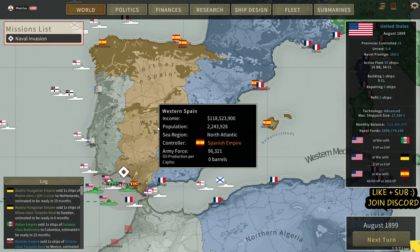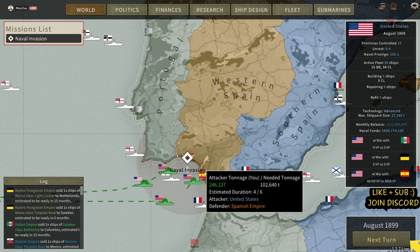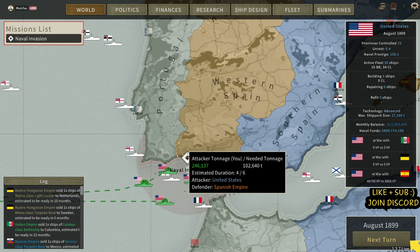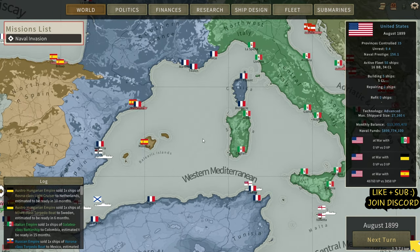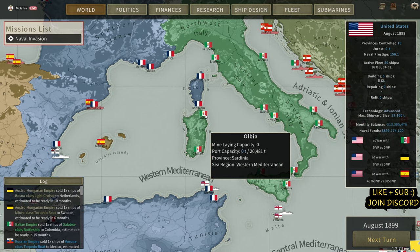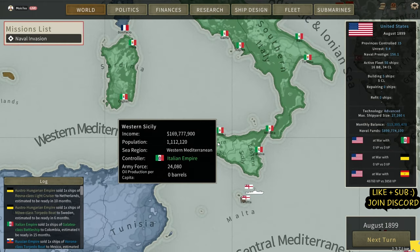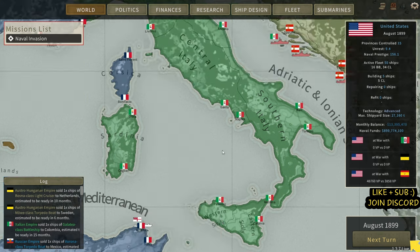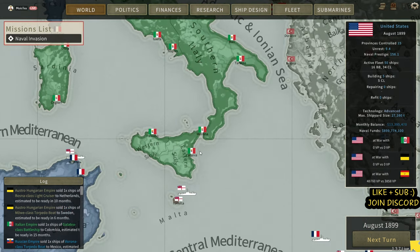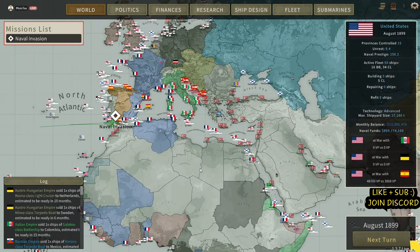Now we're going to try, if we can, take this port in Western Spain. If we can grab that, that would be fantastic — two more turns until we know. If we can't grab that, then we're going to go for Sardinia, to try and get a base of some kind in the area so we can support our fleets. And if we can't do that, then we're going to go for Western Sicily. Getting a presence here is vital — I do want to start taking over some of these provinces.